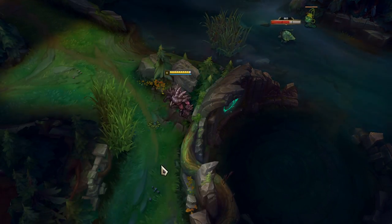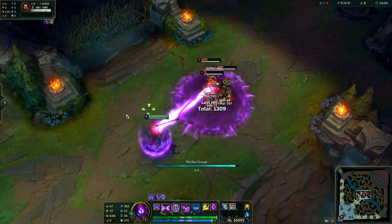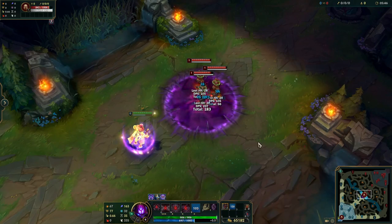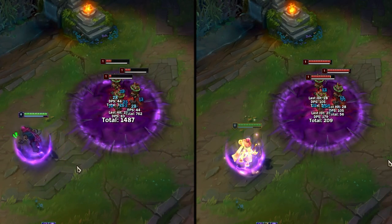Malphite's R travels faster when it goes through walls by targeting the middle of the wall. The best and fastest way for Malzahar to cancel his R is by using Stopwatch — not only will the R channeling stop faster, but the R pool will still be there and still deal damage.